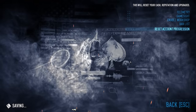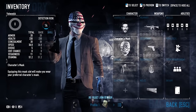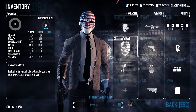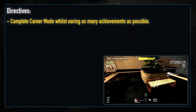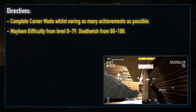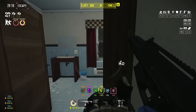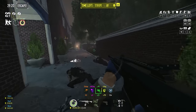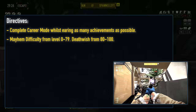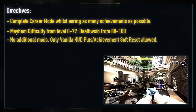Loading into a fresh Payday 2 save file, I've reset poor Yeong's achievements. The rule set is brief — no direct weapon, playstyle, or perk deck limitations. We're running through career mode with the same difficulty stipulations as ever: Mayhem from level 0 to 79 and Death Wish from 80 onwards. I did consider pushing to Death Sentence for extra difficulty achievements, but thought the spike might be too jarring. Mods are completely out of the question outside of my usual HUD mod and the one that enables re-earning achievements in game.